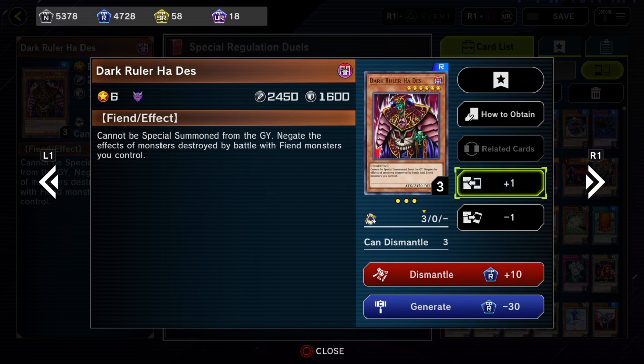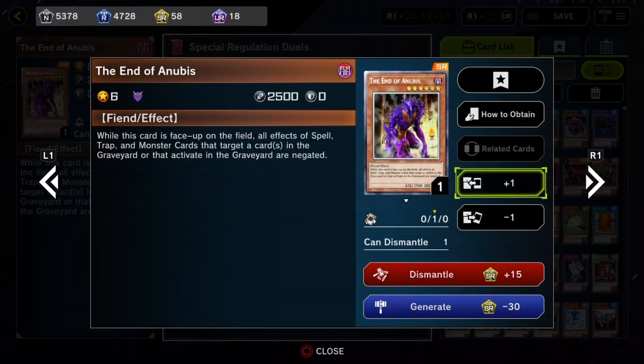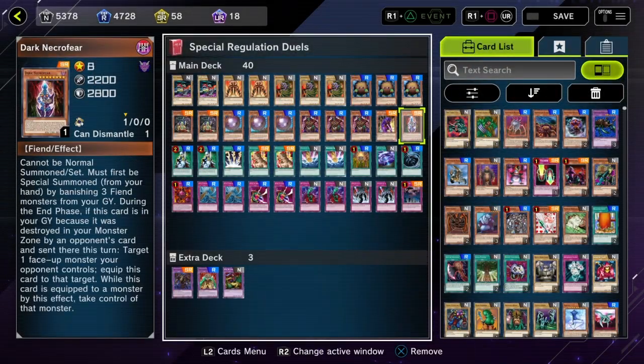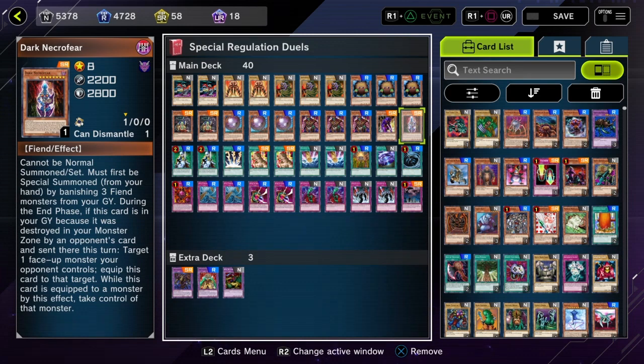Maynator Bug doesn't do nothing. Morphing Jar doesn't do nothing. Mystic Tomato doesn't do nothing, as long as the Dark Ruler is here to oppress you. You also get a really powerful Dark Fiend monster in End of Anubis, who just turns off your opponent's access to the grave. Or Dark Necrofear — a fun relinquish-style card that when it's destroyed, lets you steal one of your opponent's monsters. We don't get a lot of value out of it every game, but it's a great singleton card.